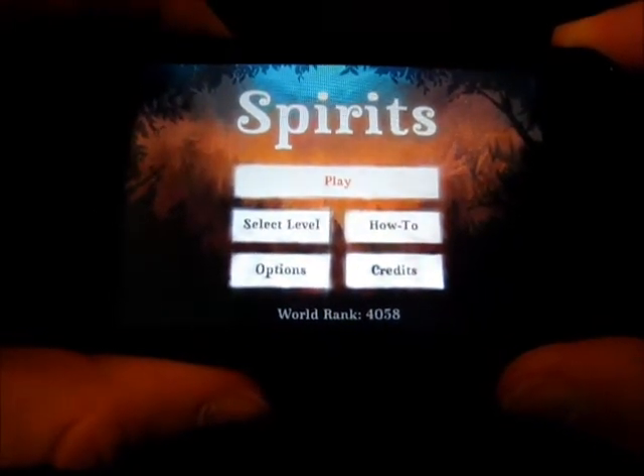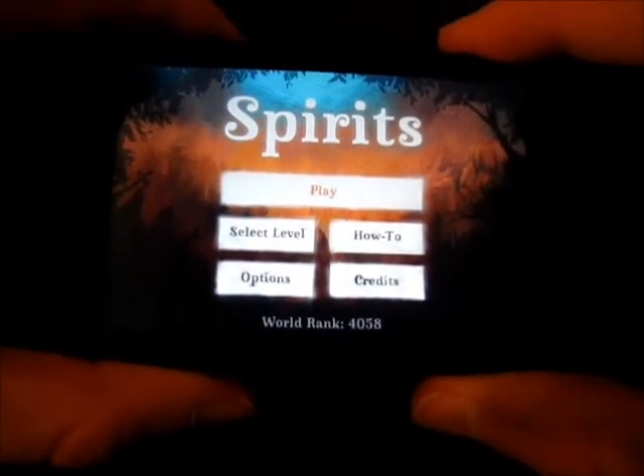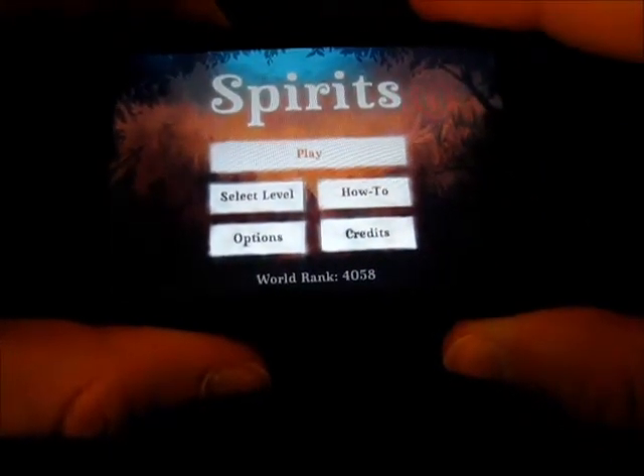This is kind of a strategy casual game, more of a casual game. You've got a startup screen here. It says Spirits. You've got play, select level, options, how to, and credits, and world rank. If you enable that — I believe I enabled that.